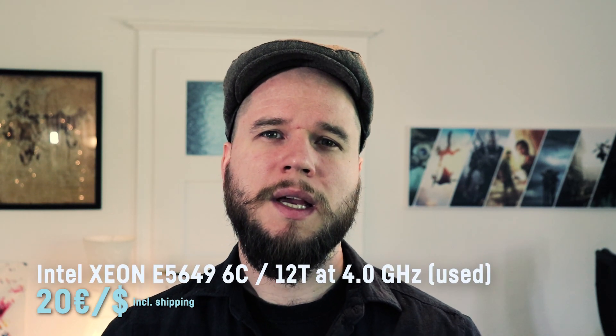The heart and soul of this machine is an Intel Xeon 6-core 12-thread E5649 processor which usually boosts up to 2.6 GHz. For this build I overclocked it to exactly 4 GHz, even though 4.2 or even 4.4 can be achieved with some more tweaking. I thought 4 GHz would be fine for 24x7 usage and it only cost me 20 bucks including shipping.